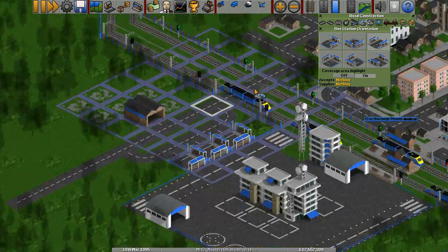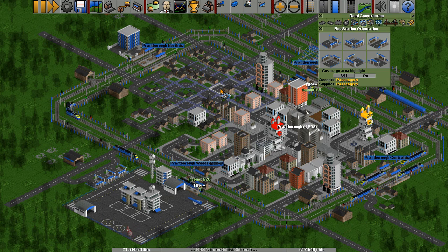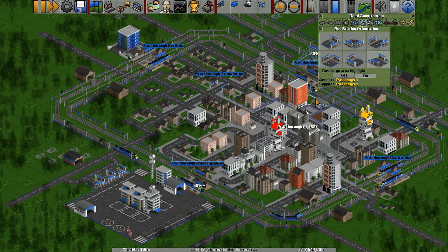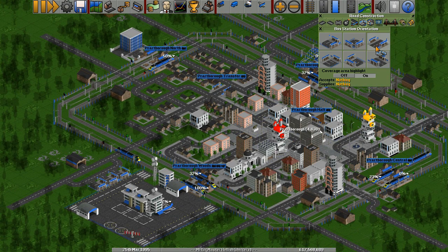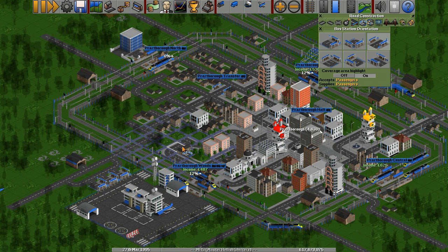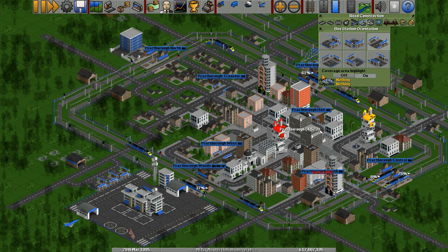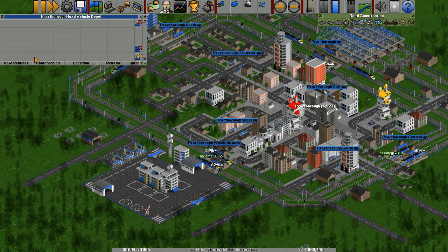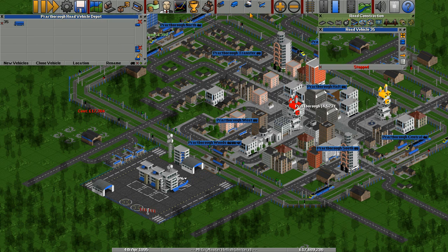In town, we'll have some stations — one over here, one over here, one over there and one over there. New vehicle — look at that: maximum reliability, 100%. How many passengers can it hold? More passengers! We've got some really nice vehicles here now.